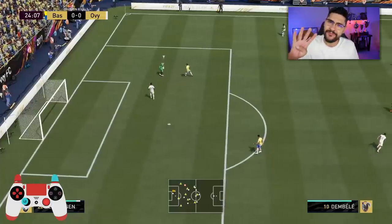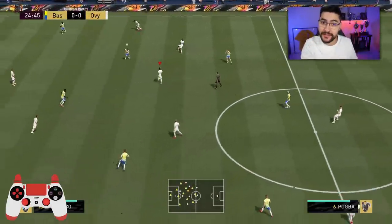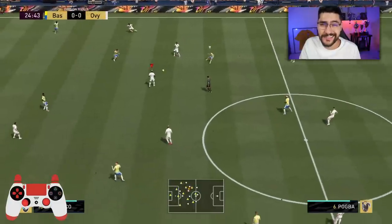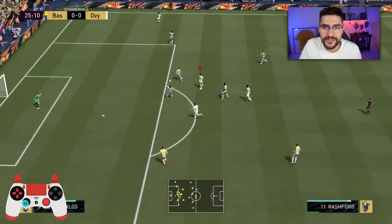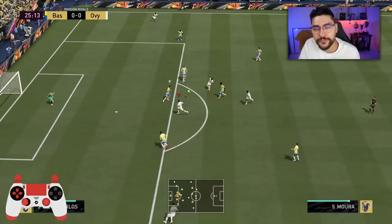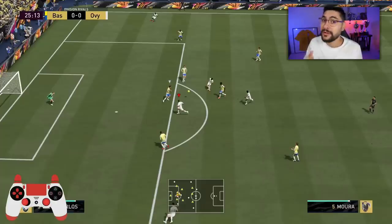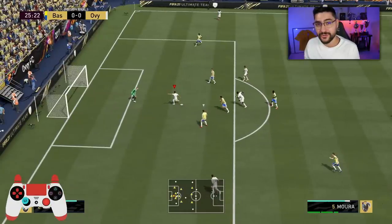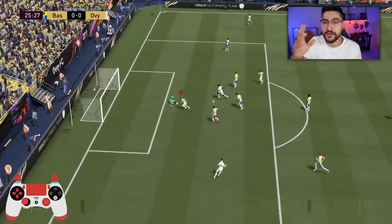Number four is the double tap pass, added in FIFA 20 and still very effective in FIFA 21 — I've been scoring a lot of goals in Division 1 Rivals with this. Simply double tap the normal pass button or through ball on your controller. This chips the ball slightly, making it harder for the defender to intercept, allowing you to squeeze the ball through tighter angles to your striker. It also makes it easier for the striker to stop the ball and take a first-touch shot.